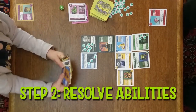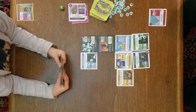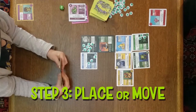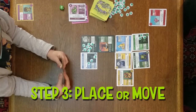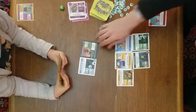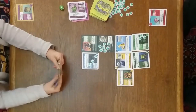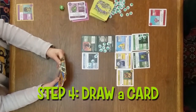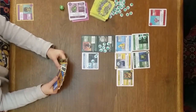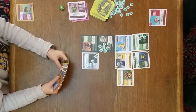Then I need to resolve any special abilities — I don't have any to resolve right now. I don't want to place a card right now, but I might move a card — I will move Knuckles Monster. Then I draw a card. That completes my turn. I need to discard one card since I'm over the hand limit — I'll discard that one.